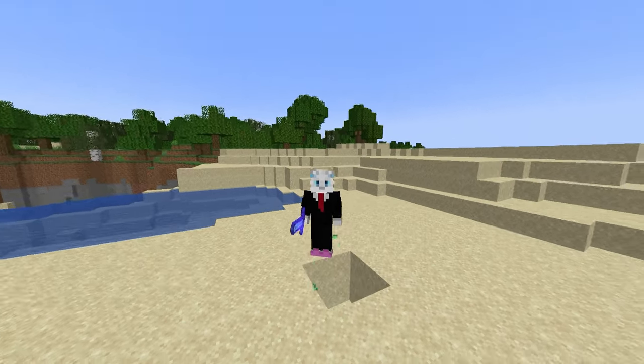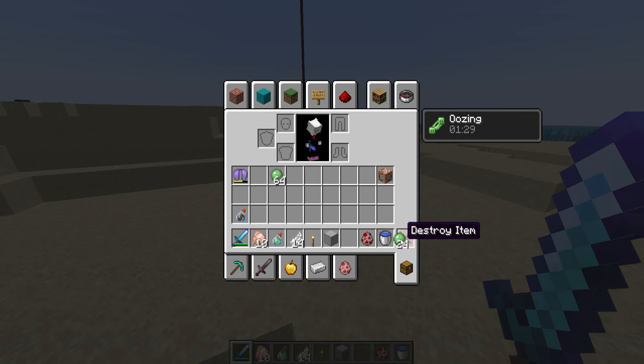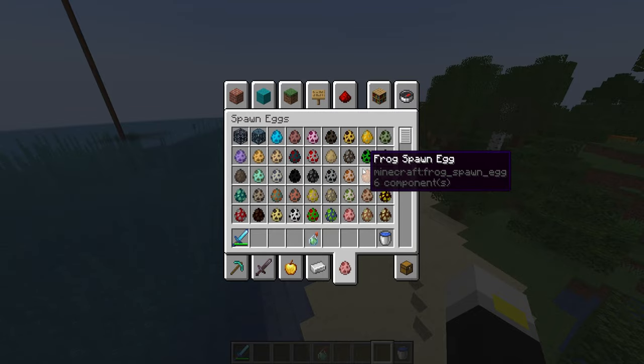One slime block, which is nine slime, makes three potions. I don't even have looting — that's just the normal drop rate. To make it more interesting, let's use a different mob.